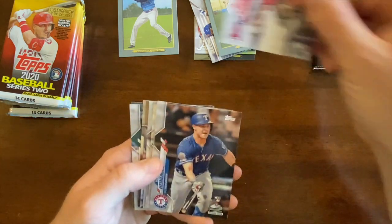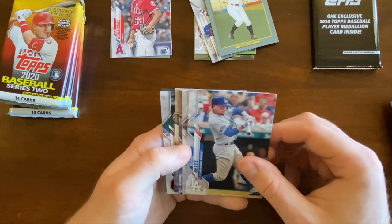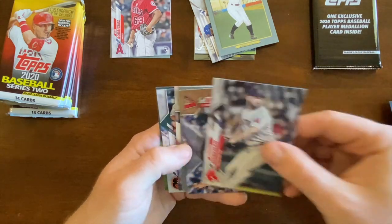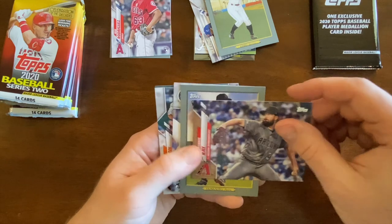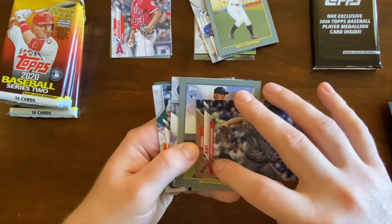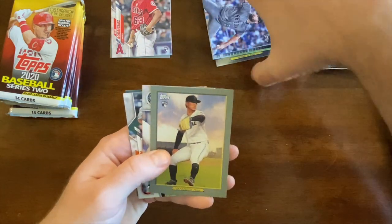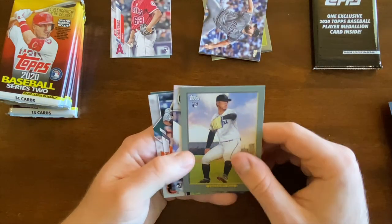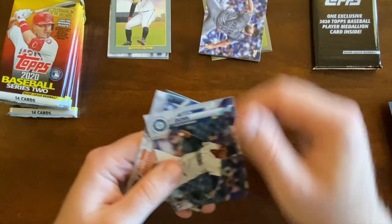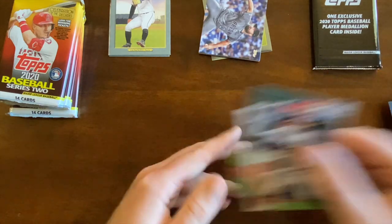Bogarts, Jose Rodriguez, Scott Heinemann, Danny Santana, Ricky Betts, Workman — did not know he was still in the league — Robbie Ray. This one is number 2020 with a different border, so it's a parallel, but it's Robbie Ray so probably not that valuable — no disrespect to Robbie Ray. Yamamoto, Turkey Red, Justin Dunn, Wilkerson, and Dylan Bundy.